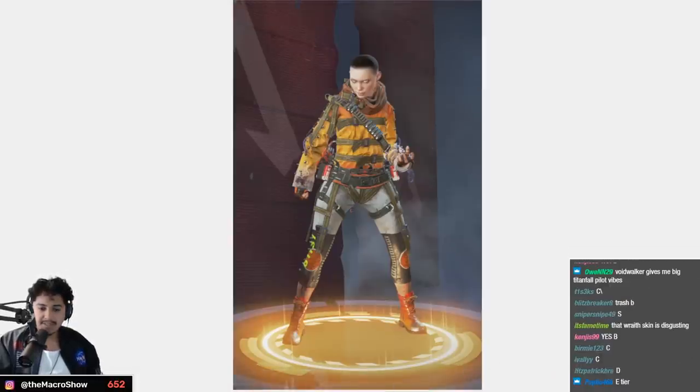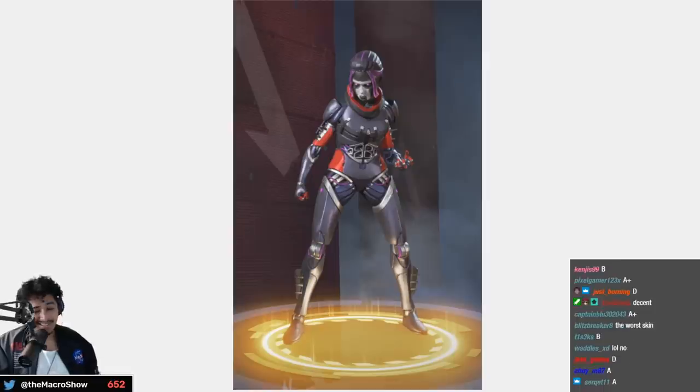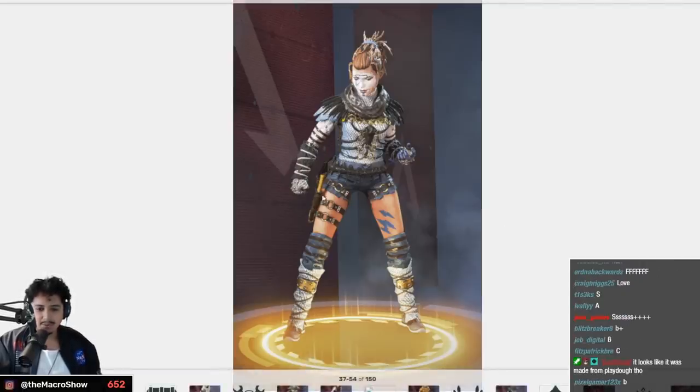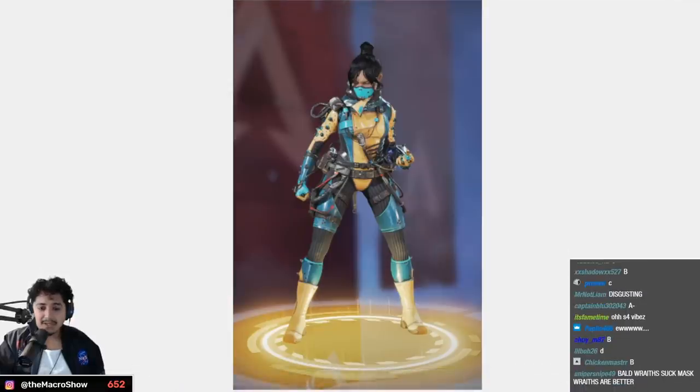The Final Sunset — another TTV skin, low A tier. Perfect Soldier — I really like this skin, high A tier. Reskin of it — I don't love it, it kind of emphasizes how weird her shorts look — B tier.